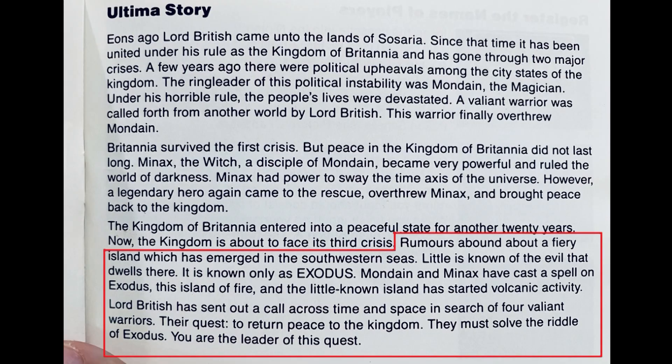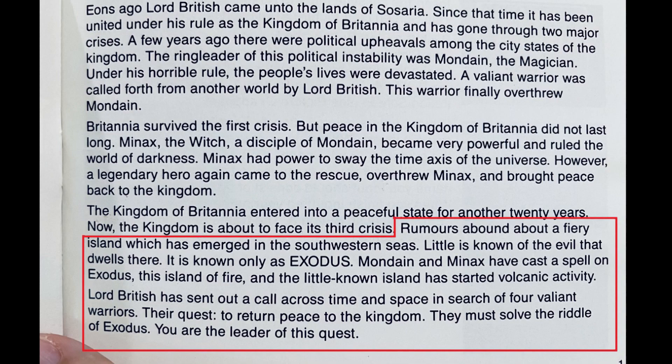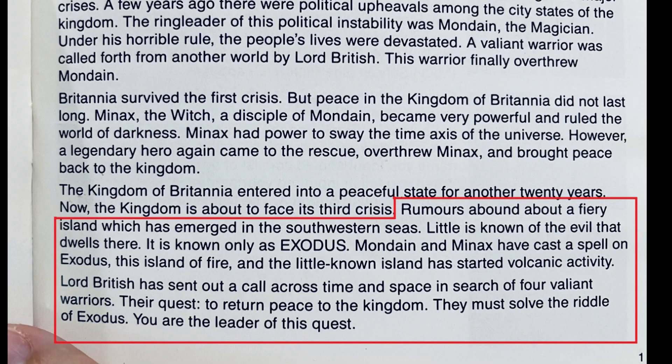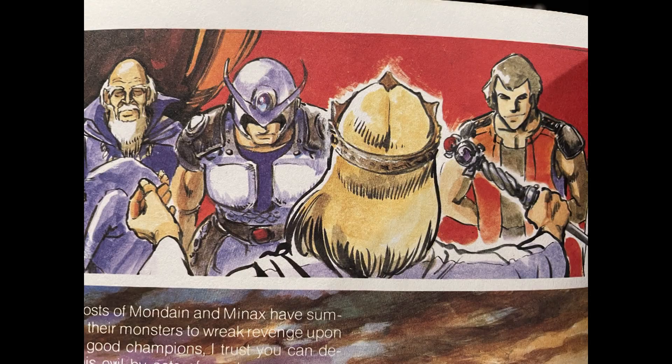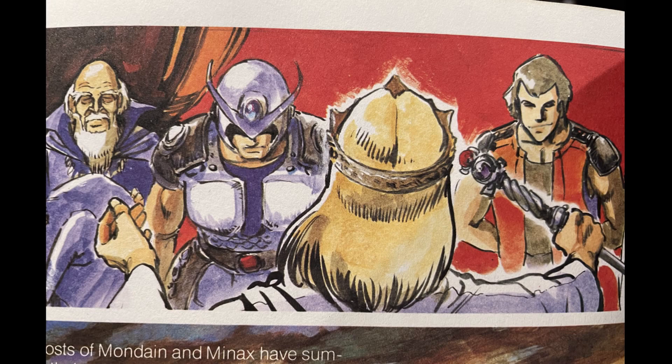The manual has some of the backstory, explaining that rumors abound about a fiery island which has emerged in the southwestern seas. Little is known of the evil that dwells there — it is known only as Exodus. Mondain and Mynax have cast a spell on Exodus, this island of fire, and the little-known island has started volcanic activity. Lord British has sent out a call across time and space in search of four valiant warriors. Their quest: to return peace to the kingdom. They must solve the riddle of Exodus.